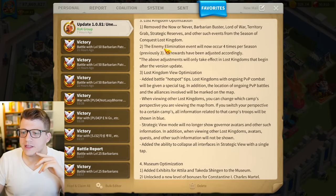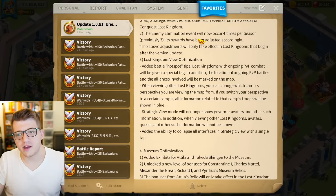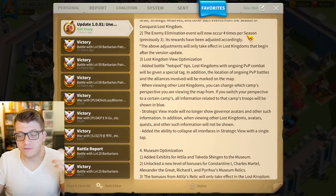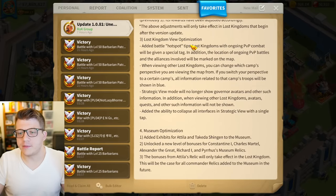The enemy elimination event will now occur four times per season — previously it was three — and its rewards have been adjusted accordingly. That probably means lower rewards spread across four occurrences. Honestly I'm kind of indifferent about this change. Enemy elimination points you can get in like five to ten minutes so it's not a huge deal.